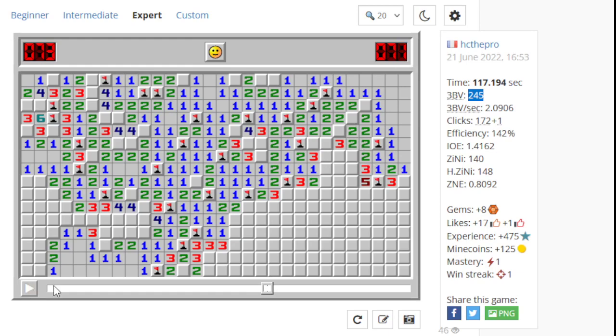Here's another case where we do two clicks instead of placing the flag. We want to flag here and chord instead of doing click click. So now this square isn't flagged when it could have been flagged for free. Then we reveal this two, and what happens is we chord off the two with a flag that could have been placed for free. So it would have been much better if we'd done the flag here — would have saved this click for free.